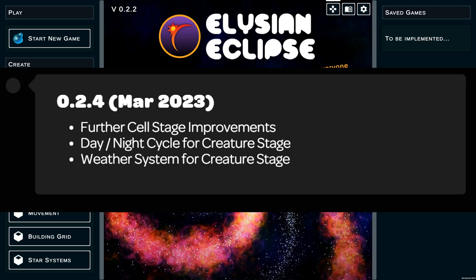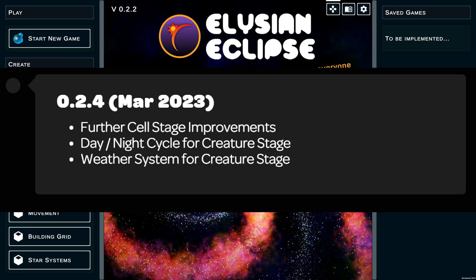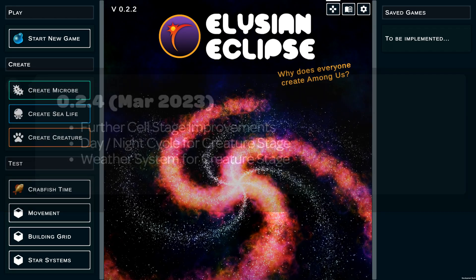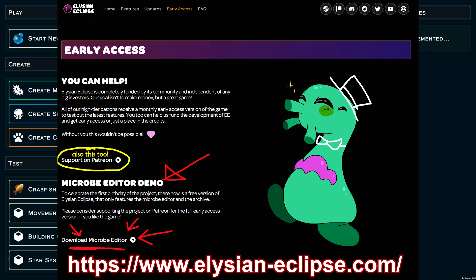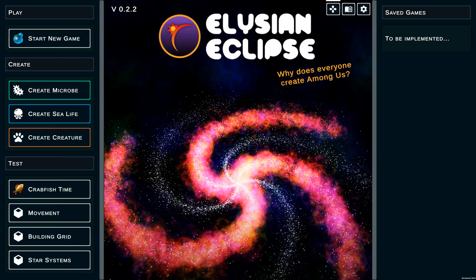In 0.2.4, scheduled for March, we have even more cell stage improvements, a day-night cycle for the creature stage, and a weather system for the creature stage — and we don't have any creature stage gameplay in the demo yet, so it looks like it's getting ready for a demo release, hopefully on the way soon. The microbe editor is available for free on the new website in the description. If you want access to all other features, go support Waltzman's Patreon — it'll help pay his bills while he focuses on development, and if the Patreon reaches a high enough goal, the game will be utterly free when finished.